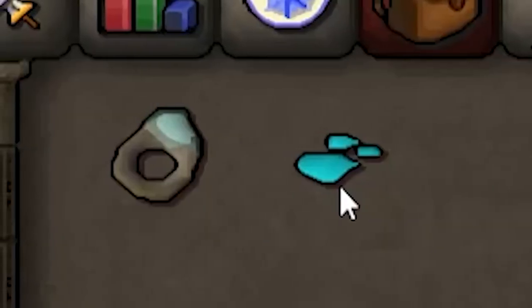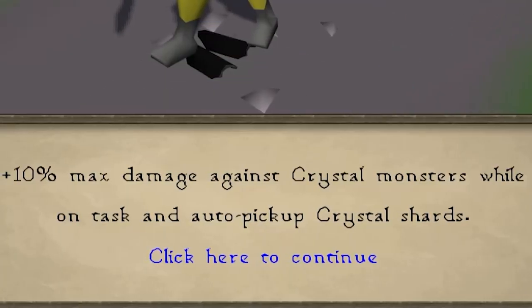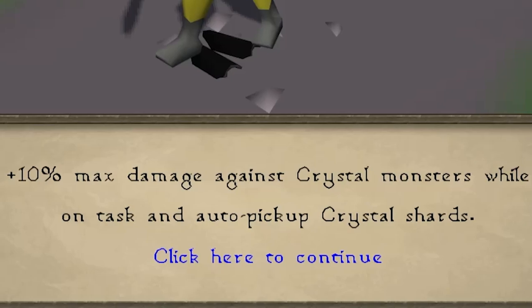Speaking of Crystal Slayer, tip number twenty-two: use an Imbue Dust on an Elven Signet to get a 10% max damage bonus, as well as having the ring automatically pick up your Crystal Shards.